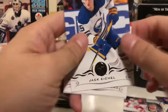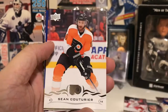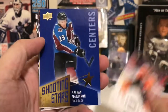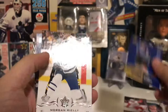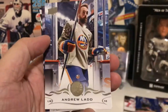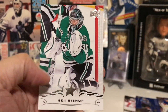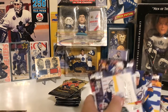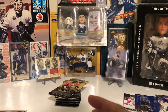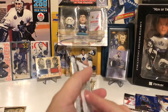Last pack on the first stack: we got Jack Eichel, Jonathan Huberdeau, Sean Couturier, Shooting Stars Nathan McKinnon, Morgan Riley, Andrew Ladd, Sergey Brodsky, and Ben Bishop. So with 12 packs, we should be getting three young guns, which means this stack has two young guns in it.